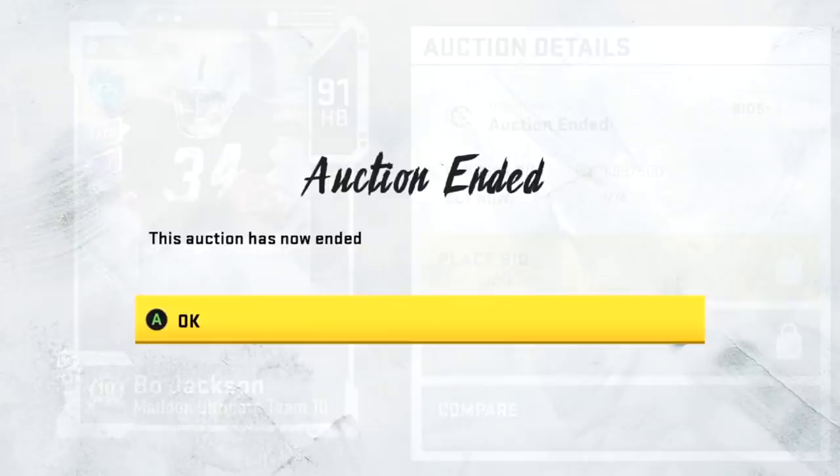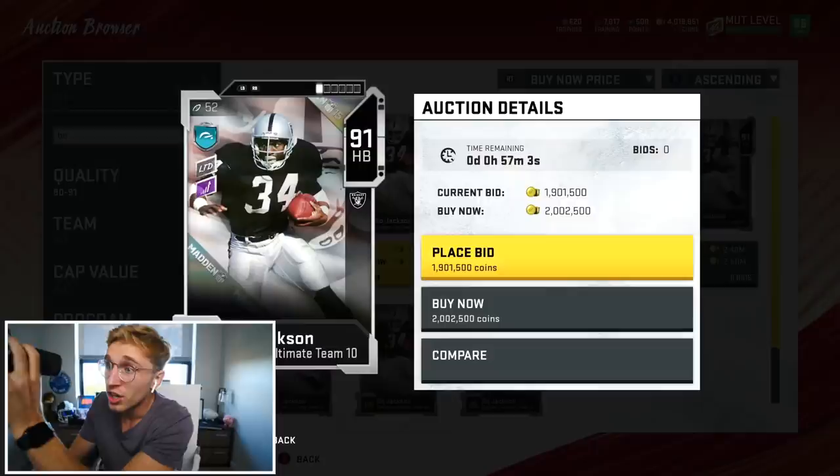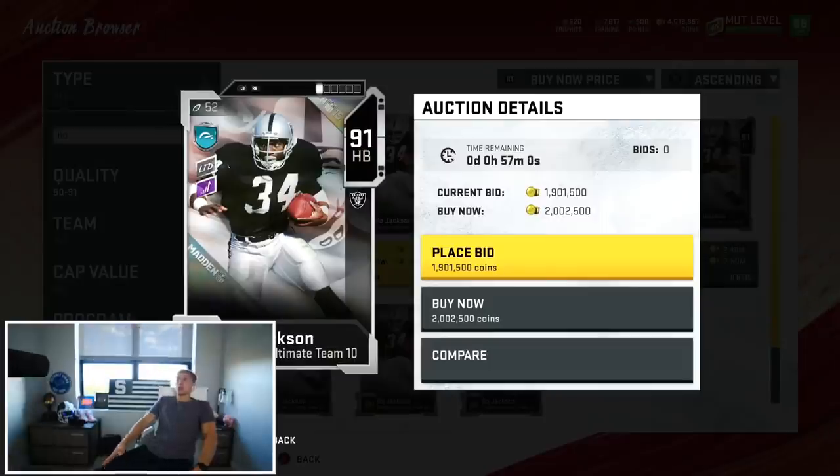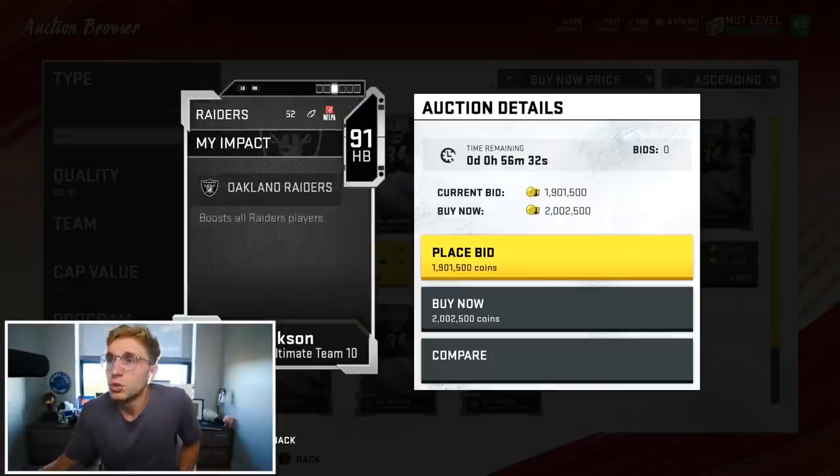What - oh shit, I was just about to say how he's won. Okay, the auction ended - he's two mil flat. Two mil flat for undoubtedly the glitchiest card in the game right now, not even a question.